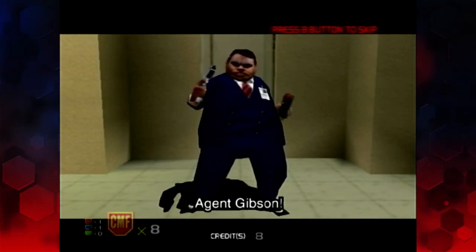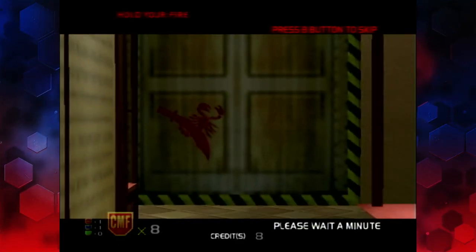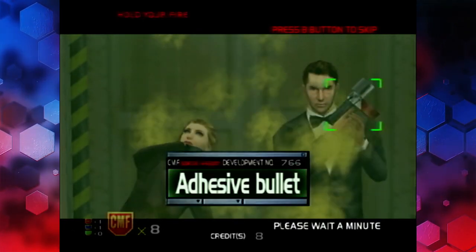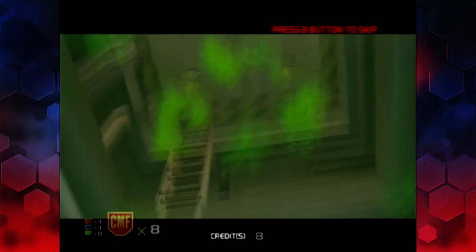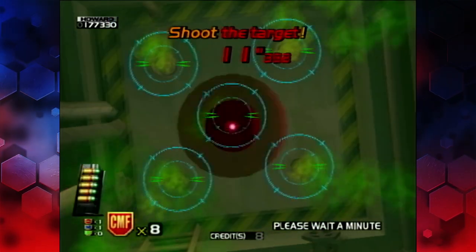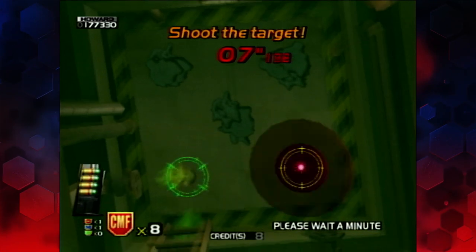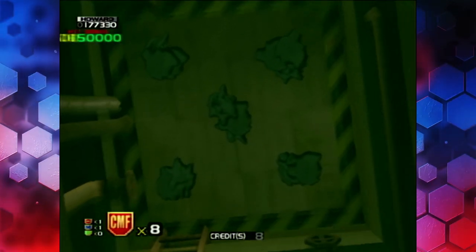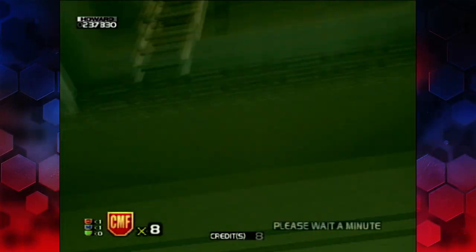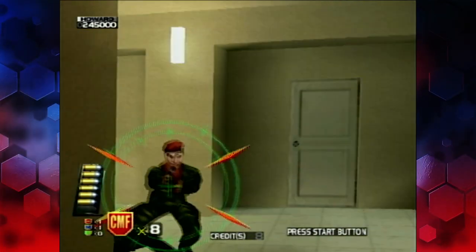Agent Gibson, you cannot escape! Okay, a gas attack — we've got to shoot the vents to block them up. Although it doesn't really make a lot of difference in my experience whether you succeed or not. I've got some points for it but the room's still woozy and it stays quite a while. Maybe it stays a bit longer — it's still wobbling now.